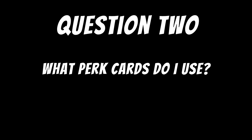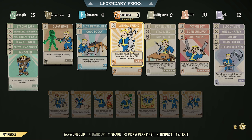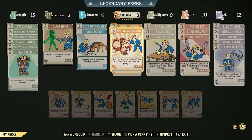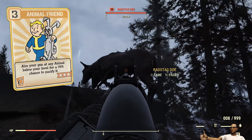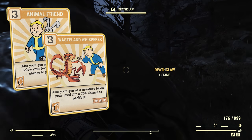Question two: what perk cards do I need to have equipped when attempting to tame a creature or animal? In some cases all I needed was Animal Friend, while in other instances I needed both Animal Friend and Wasteland Whisperer. If you max out both cards you'll need six available points in charisma. I truly believe you can get by without having to rank up either card fully. The perk Animal Friend alone will allow you to tame small creatures like bunnies, cats, and dogs, but if you want the big stuff like deathclaws, you must have Wasteland Whisperer equipped alongside Animal Friend.